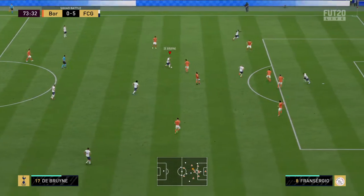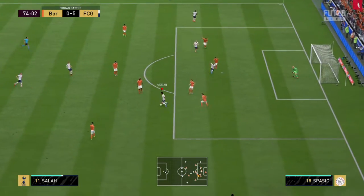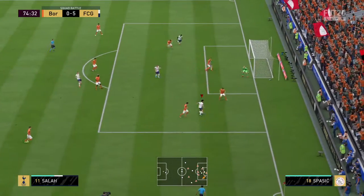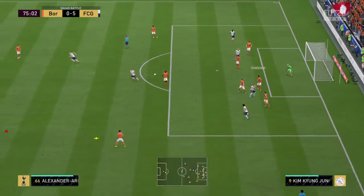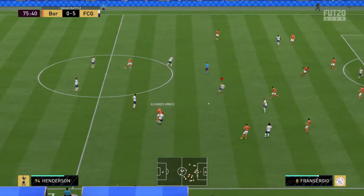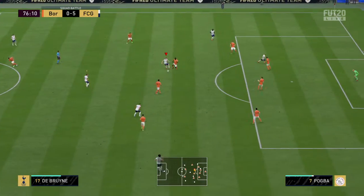And now, Kevin De Bruyne. De Bruyne. Salah — playing with purpose and control. Teammate in support. Crucial intervention just then amid impending danger. And it's a matter of what occurs in the final 15 minutes. De Bruyne — tremendous block.